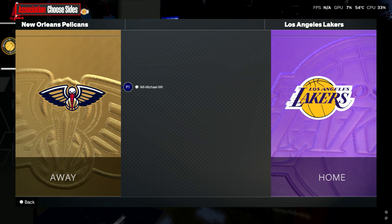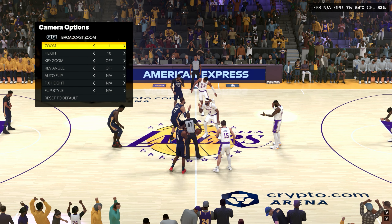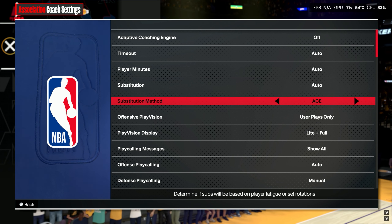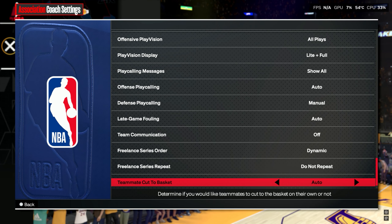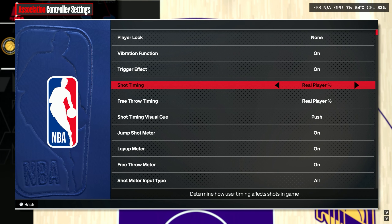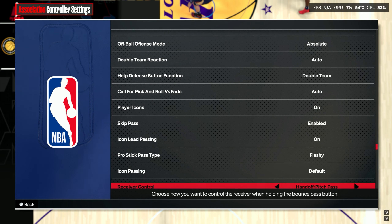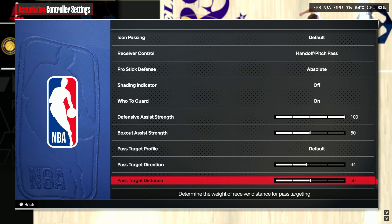Switch back to whatever team you're playing as. For next gen, broadcast zoom 110 — this is the camera that I use. I get a lot of questions about the coaching settings: ACE is off, I've had ACE off for about three years since they added it. I have play vision on all plays, everything's auto, I have defense on manual, and I have freelance series orders dynamic and then don't repeat. I'll scroll through my controller settings as well. I play on real shooting percentage, so a lot of this stuff doesn't matter. I've got defensive assist strength at 100, box out assist strength at 50, and everything else is pretty much default.